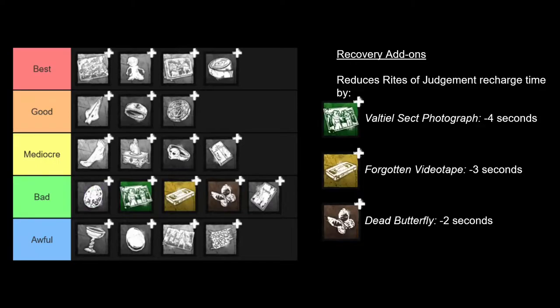Next, we have the three power recovery add-ons. These decrease the recharge time of your power. For a lot of killers, recovery add-ons are some of their best add-ons, but for Executioner, you don't need to have your power gauge full in order to use it. You can use it as long as you have any charges, so it is not as important. If you want to use your power more, I would recommend using the power duration add-ons instead because they increase your total power gauge instead of the recharge rate. So since these are just worse versions of other add-ons, I'm going to rank them pretty low.